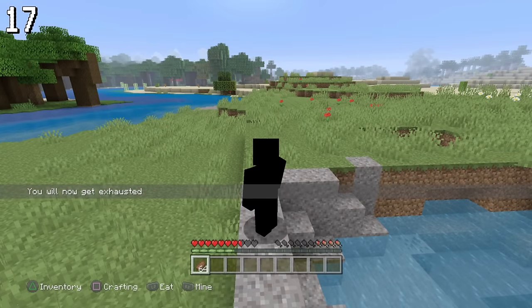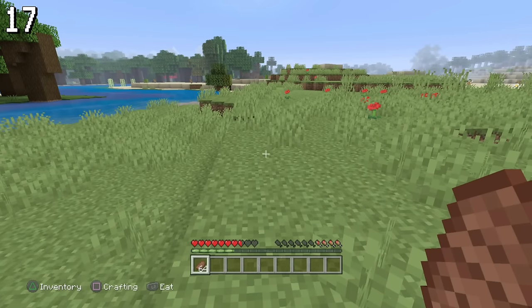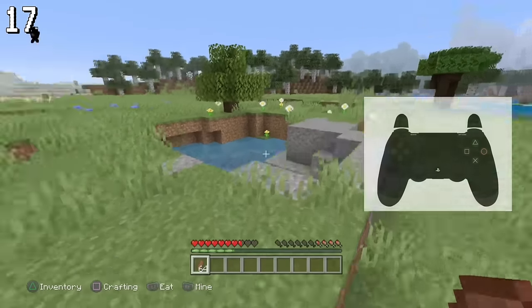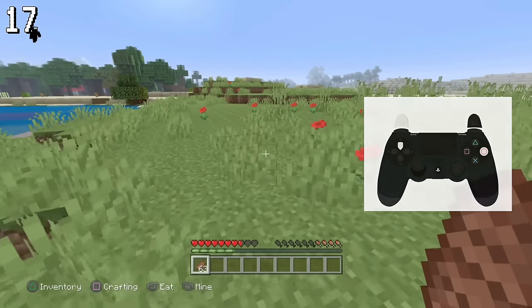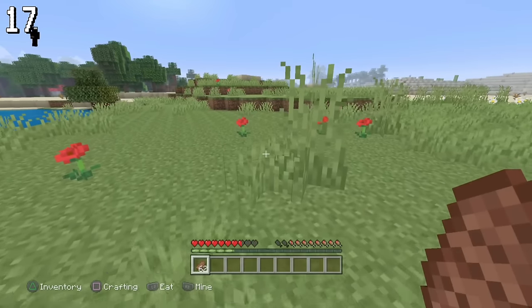You can actually eat while sprinting in Legacy Edition. To start, you have to be able to sprint. Then press your sprint button, the circle button, and the eating button all at the same time. If done correctly, the food will go down and back up, signifying that you used the item.